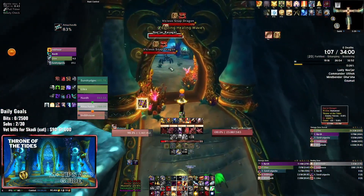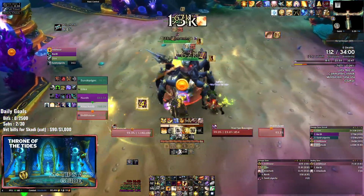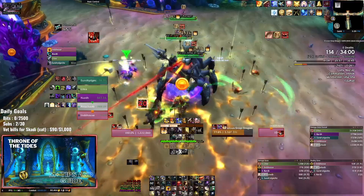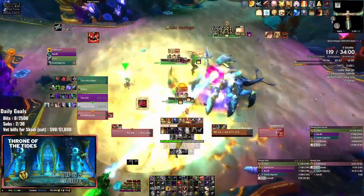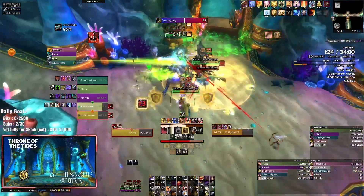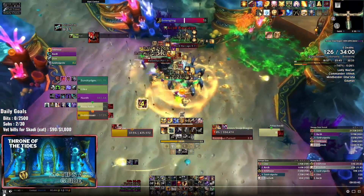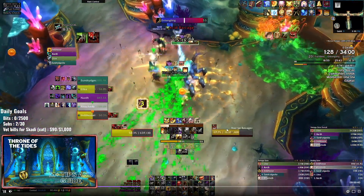Moving on to the next pack, we've got the Ravager which is the big singular mob in this area. You have double snapdragons which will follow people around, applying that bleed. The Ravager is going to put out Barrage, which targets a random player, and you need to make sure you're stepping out of it. Try not to stack in this area - give yourself a little room so you don't get cleaved by the barrage. He's also going to target an area on the ground and put a pool of poison there, which is very easy to move out of.